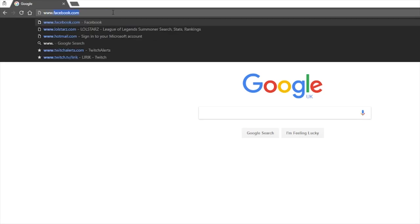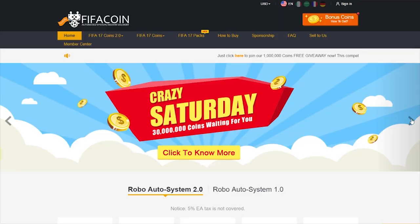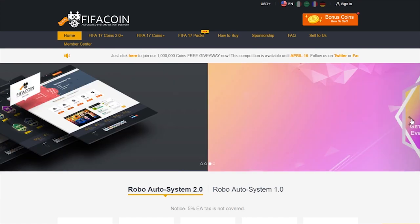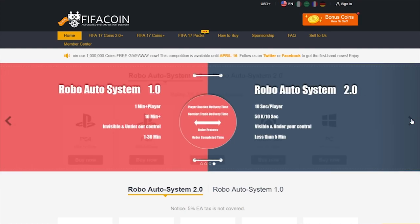If you guys want to get yourself incredibly cheap FIFA coins, make sure to check out fifacoin.com. They have all sorts of sales across April for members so you can get yourself even more coins for even cheaper prices, and of course when you do use the code 'penguin' you get 5% off all of your orders.